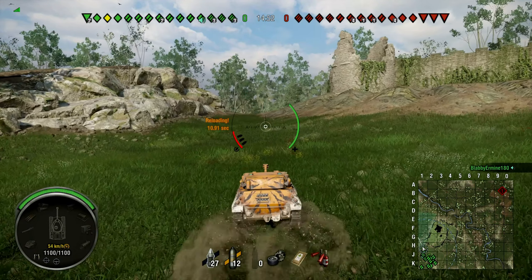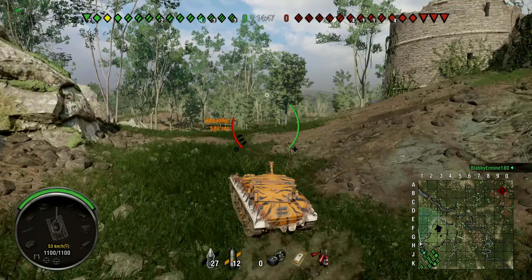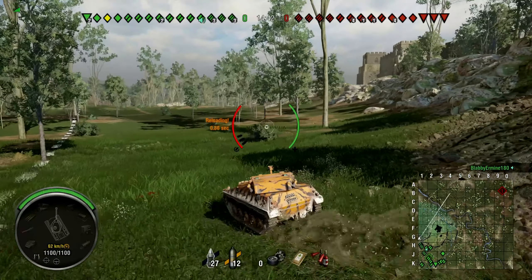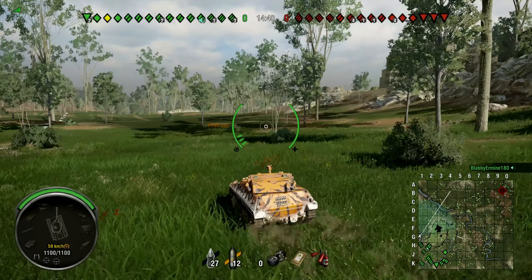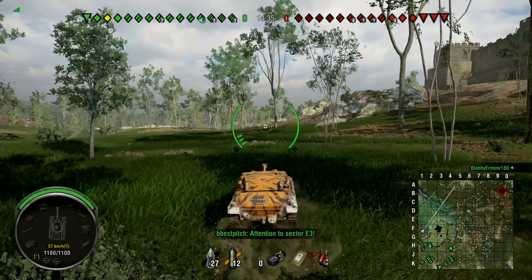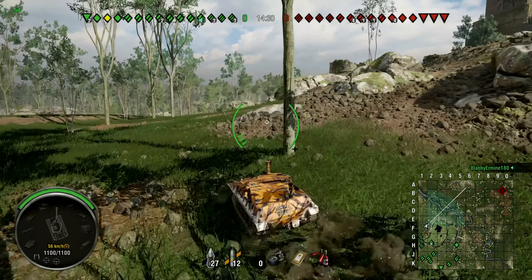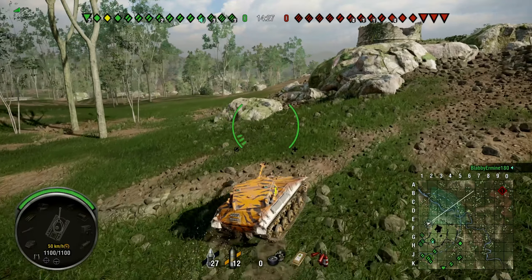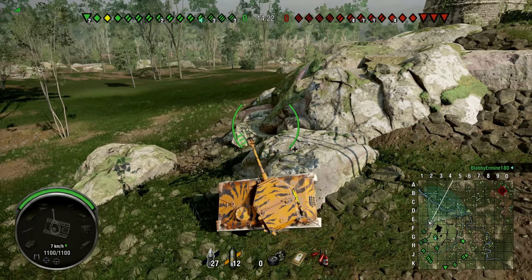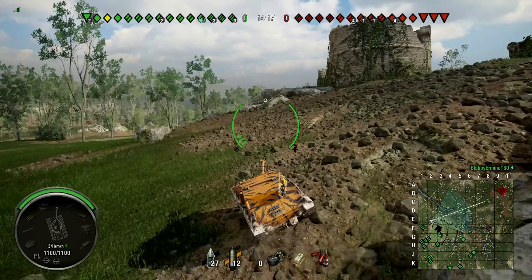I chose this game because it shows the entire map — I'm zooming around in this little tyke so you're going to see pretty much everything. The map is fantastic. You have a castle area on the right hand side where mostly heavy tanks come to brawl, because it provides cover from artillery and offers high ground. That's why the E1/G4 area is so important on this map.